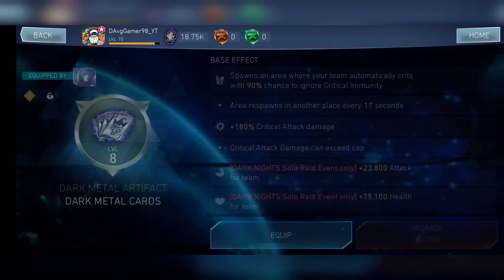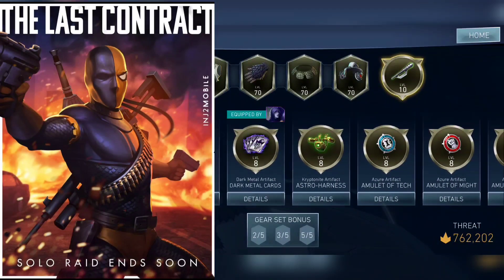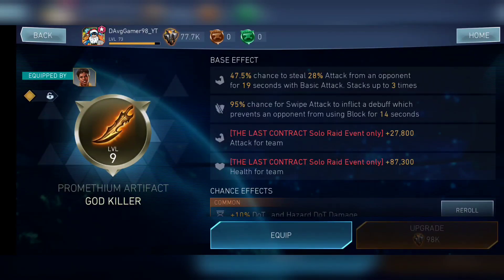The next one is the Last Contract Solo Raid artifact called the God Killer. What it does is it has a chance to steal attack from the opponent and also applies a debuff that prevents the opponent from using block. This is a pretty good artifact because it can help you do an infinite combo — it's great on a combo builder. For solo raid effectiveness, it's definitely useful, gives the max amount of attack, and can be used on the damage dealer to maintain infinite combos.